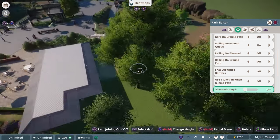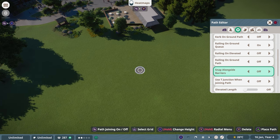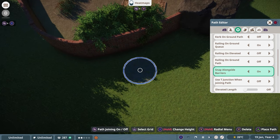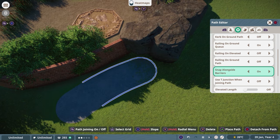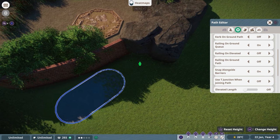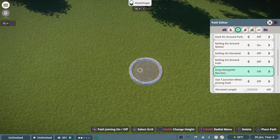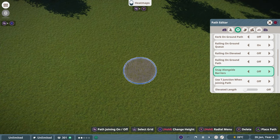Snap Alongside Barrier is a function for building something along a barrier — the game automatically snaps to it as soon as you start. You just need to build one piece and then it snaps along the barrier automatically, which is easy to understand once you've got it.